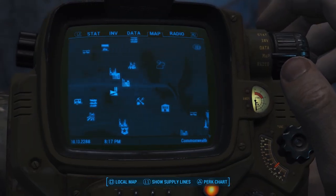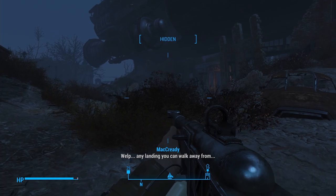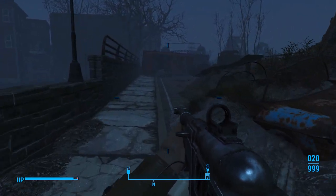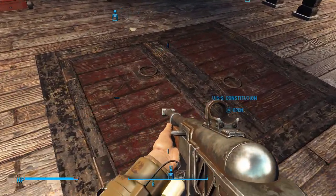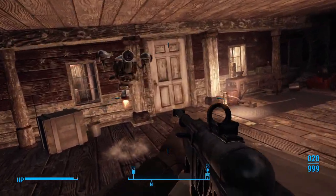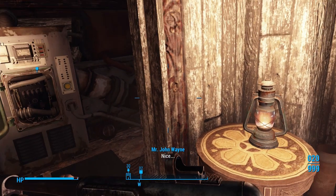Because we're in caution, we can still fast travel — if we're in danger, we can't. Let's fast travel to the USS Constitution. We'll take the dinghy up top and then go below deck. There is a U.S. covert operations manual down here — nice, we want that.